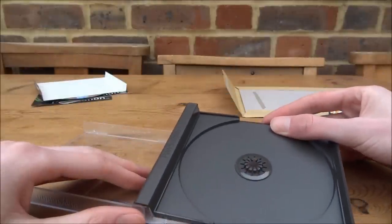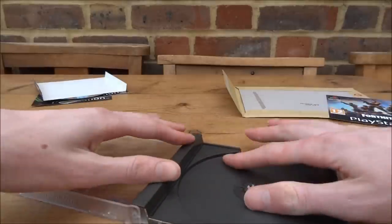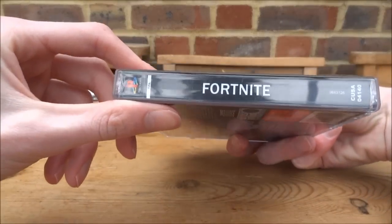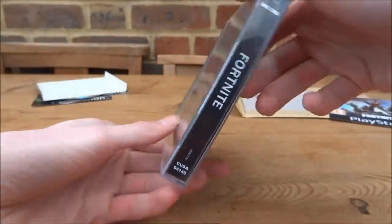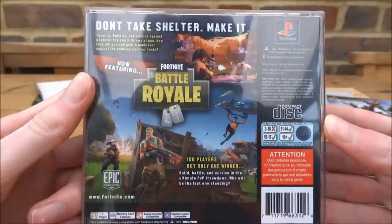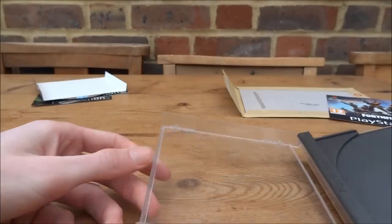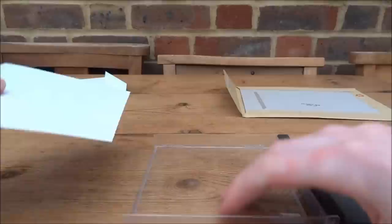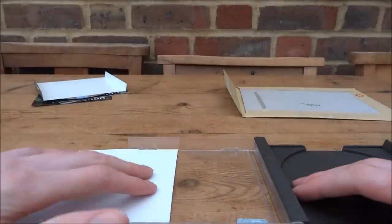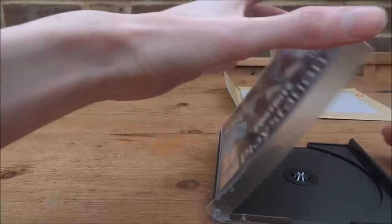Now I'm just going to put this bit inside. Make sure you line it up with the clips and be careful you're not squashing any of the paper — you just push it into place. Let's just have a quick look and see how that looks. It's looking good that side and looking good that side. Take a look at the back. Now I'm just going to put in the main leaflet. What you want to do is be very careful but just put it through all of these slots right here and you can just push it through quite easily. There you go, it's in.